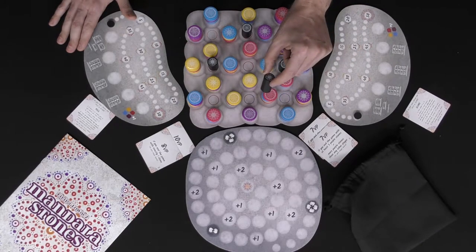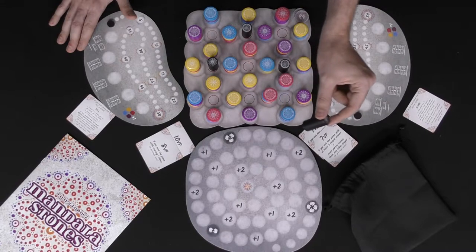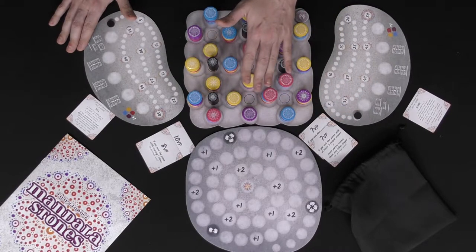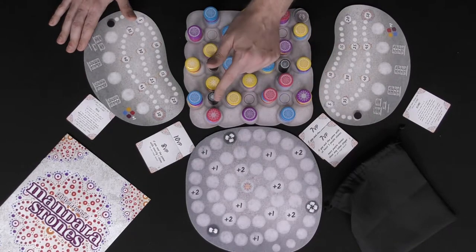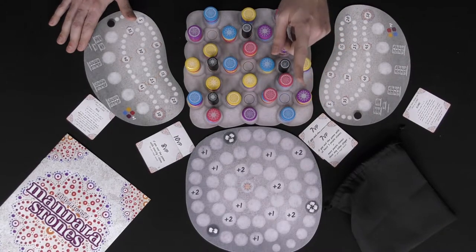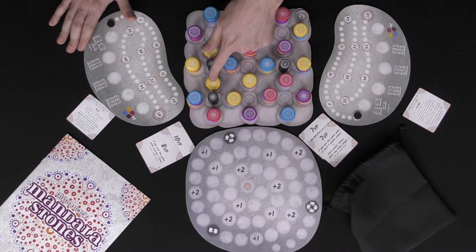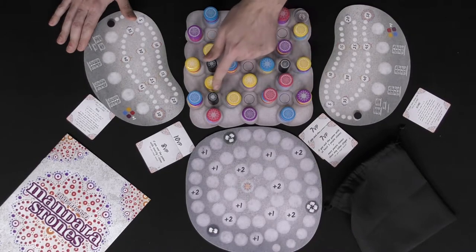I'll take this and place it right here. When I've placed this here I'm then going to collect stones in the order of my choosing going clockwise. There are two rules to collecting: the first rule is you can never collect a stone if it is adjacent to another player marker. The other rule is I cannot collect a stone if it does not match the same symbol as the piece that I moved.